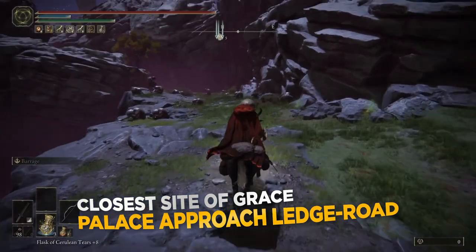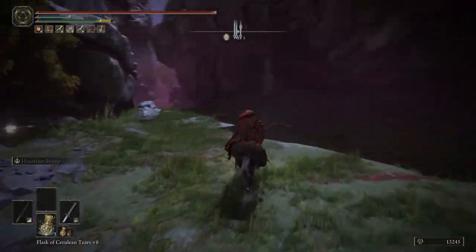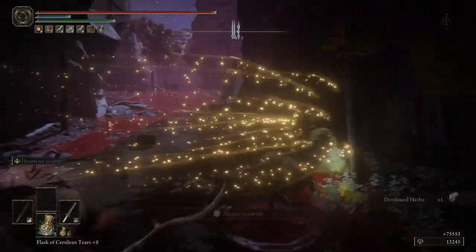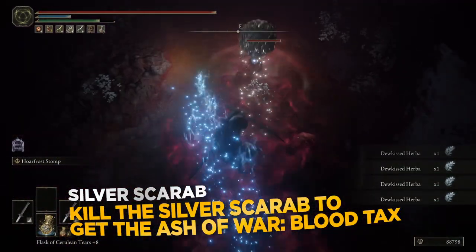Now from the Site of Grace, the path to the Ash of War is pretty straightforward and as usual you will need to defeat a Scarab, a Silver Scarab. Make sure you go all the way down here and the first alcove you see to your right, this is where you will find the Silver Scarab.